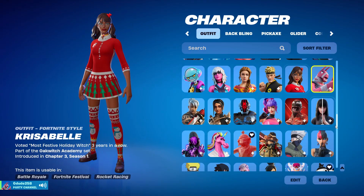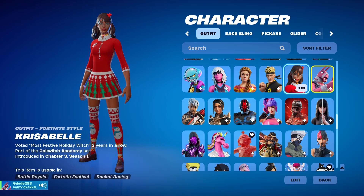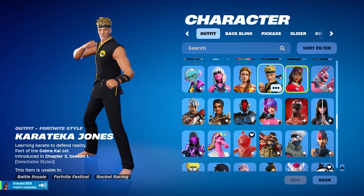I have Krizabelle — which I could main, but I don't decide to. I mean I like the skin, it's just I don't have any pickaxes that go with her. Wish I got the blue style. We got Karate Jones — I think that's how you say it. But it's a Cobra Kai skin — strike first, strike hard, no mercy.